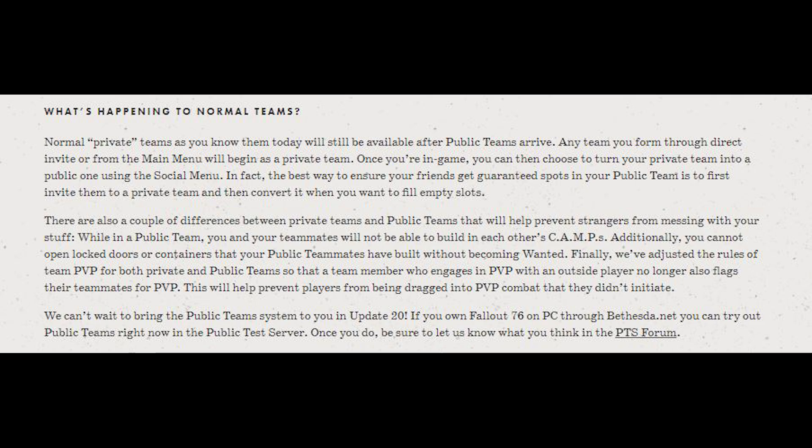What's happening to the normal teams? Private teams as you know them today will still be available after public teams arrive. Any team you form through direct invite or from the main menu will begin as a private team. Once you're in-game, you can choose to turn your private team into public by using the social menu. The best way to ensure your friends get guaranteed spots is to first invite them to a private team and then convert it to public to fill any empty slots.